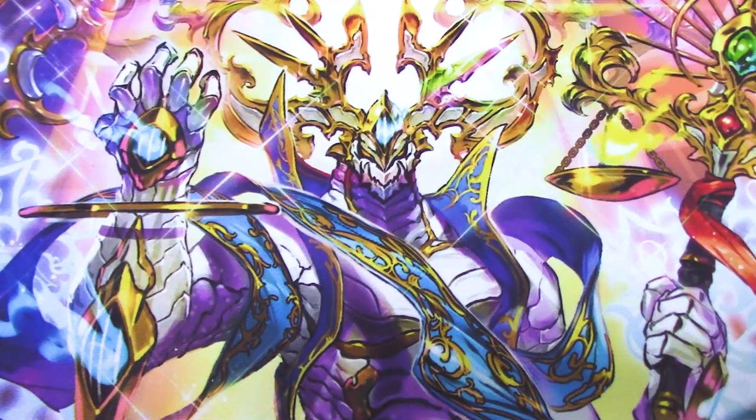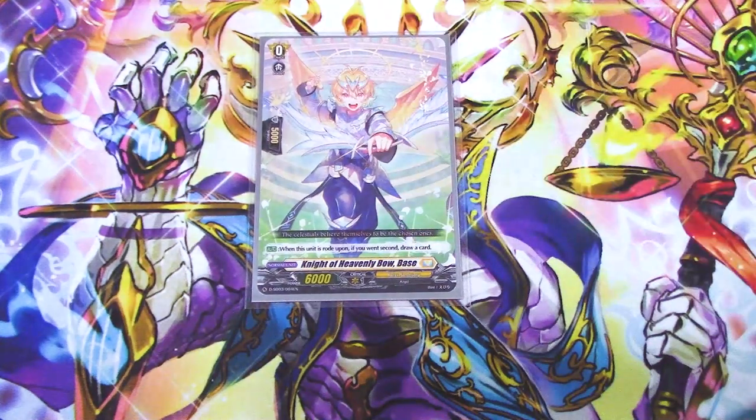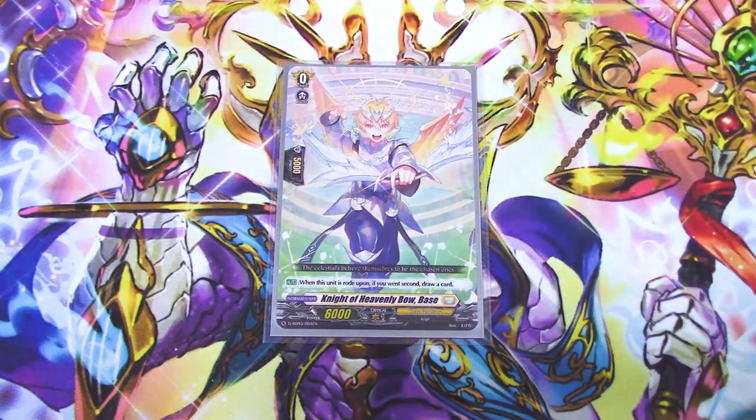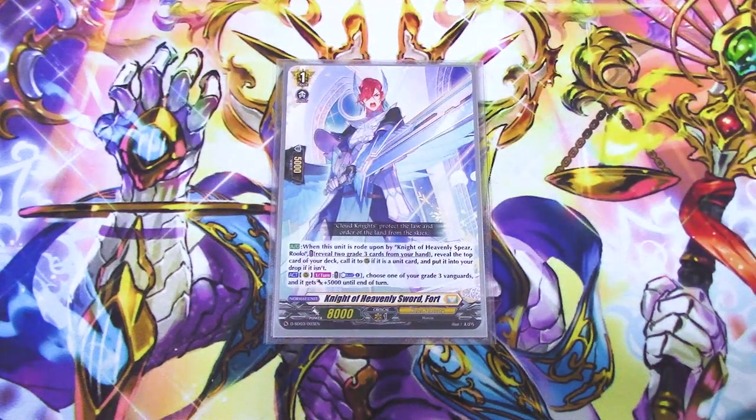Going right into the ride deck, we got our trial deck starter here, Knight of Heavenly Bow Base — kind of filling out that Gurgit theme there. The grade one is Knight of Heavenly Sword Fort.